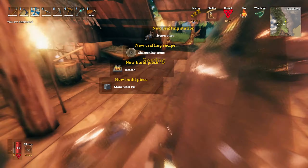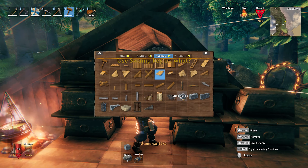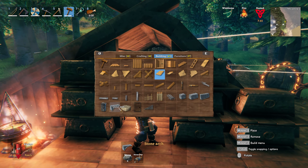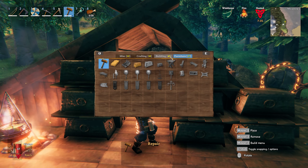Stone wall pillar - yep, just what I thought. Let's take a look at what we unlocked real quick. Stone wall, stone arch - okay, so just a bunch of stone building items. I'll mess with that later.